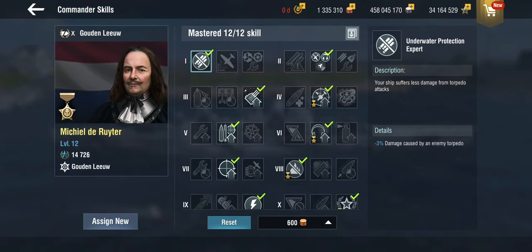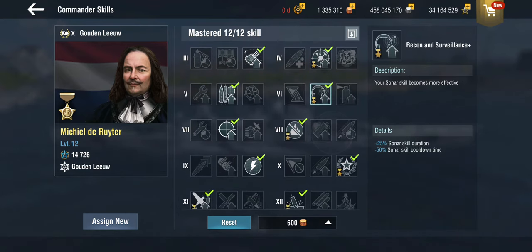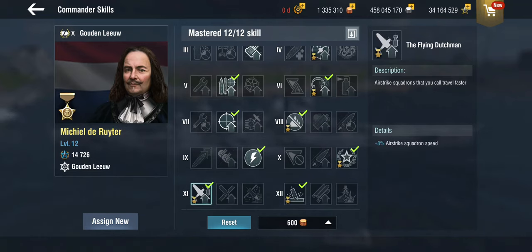The commander is the Reuter, who has an improved air defense expert, an improved sonar, an improved extinguisher, an improved honor seeker, and he's got a special skill called...